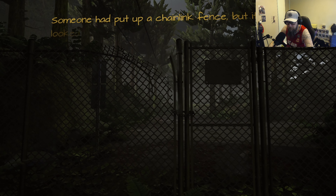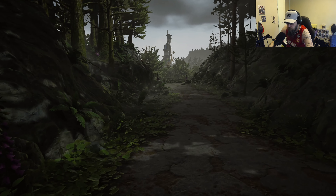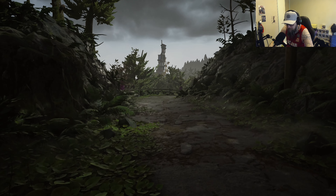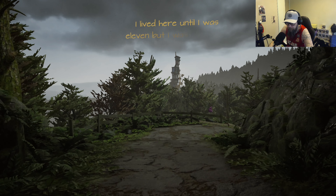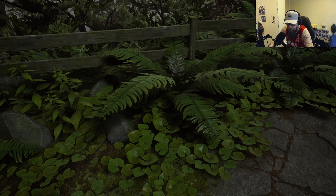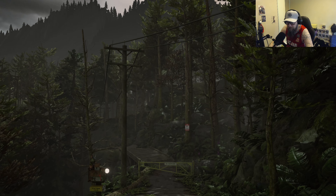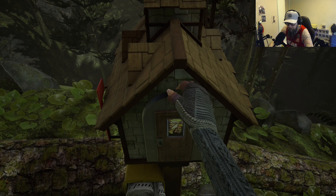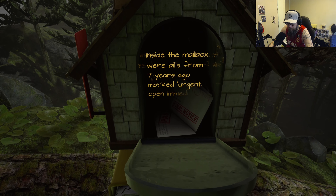The game narration begins: someone had put up a chain link fence but it looked like I wasn't the first person to hop it. I'm going to do my best not to talk while the dialogue is going — I'll try not to talk over her. Narration continues: 'I lived here until I was 11 but I wasn't allowed inside half the rooms.' I will admit it looks so much better and plays so much better than on the Series X. Lovely looking game. Inside the mailbox were bills from seven years ago marked urgent, open immediately.